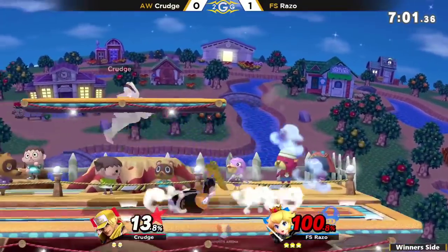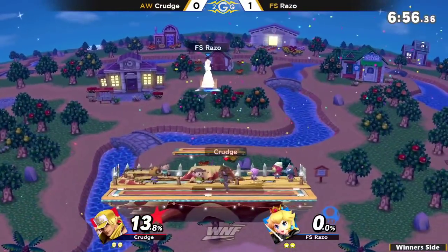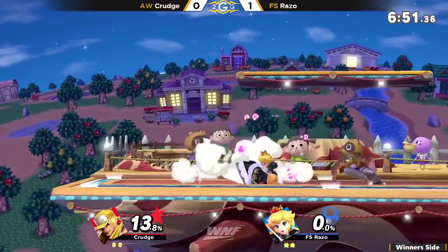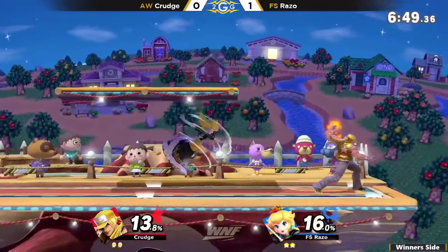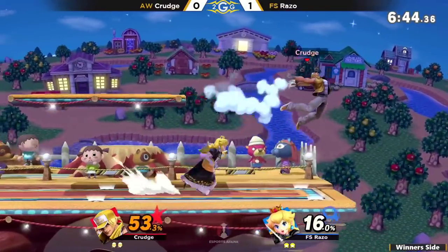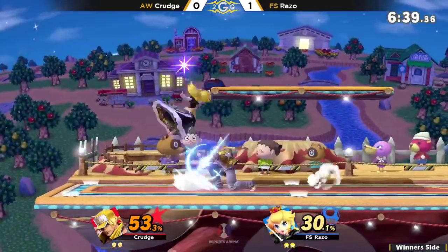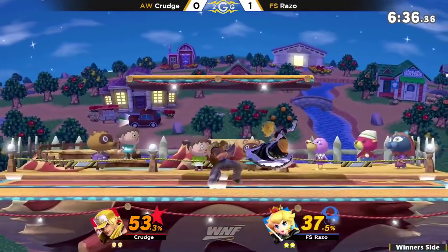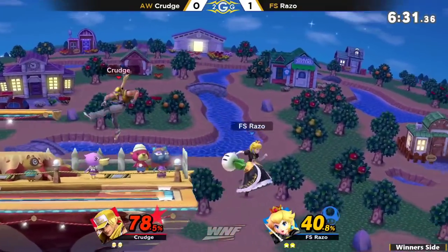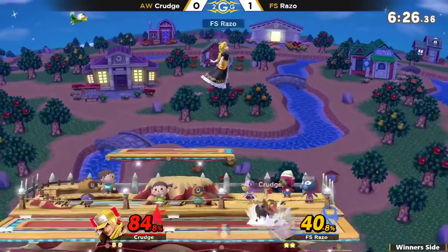Actually the first game was pretty close. Razo was running away with it, but Crudge stole it out from him. Got Razo out to like 78 or something like that, which is definitely kill percent against Terry. Crudge is able to land some of these confirms when he gets over a hundred and has access to all those special moves — and he'll just kill you so fast. He has one of the best damage outputs out there, simply because of his kill power. It's really really big.